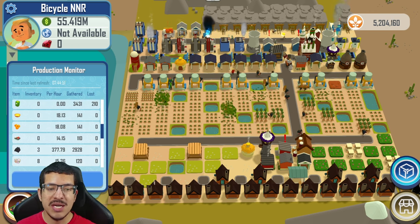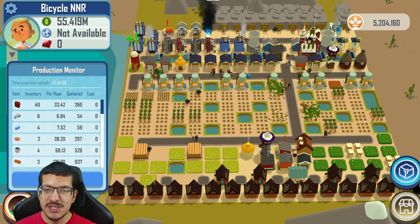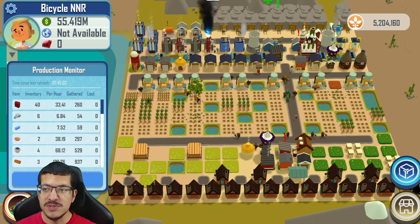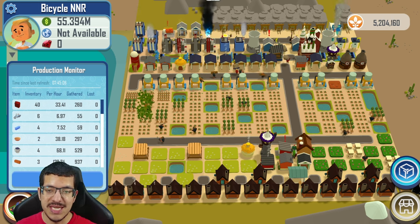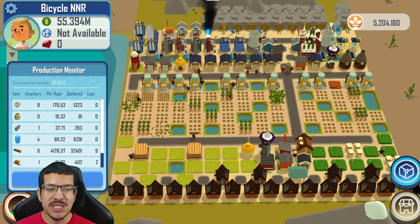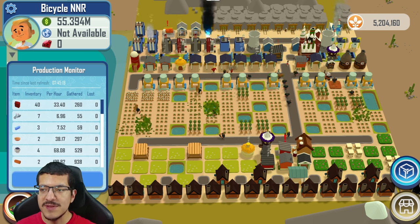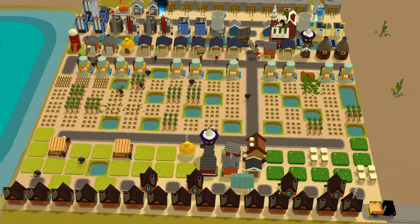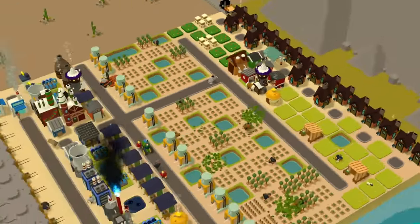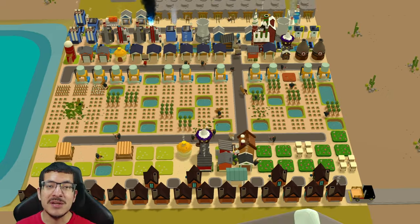This build shows 6.8 bicycles per hour, and based on the production of other components it should actually be close to seven per hour. It's mainly the lights that are holding it back from pushing a higher rate. The blue steel is at 7.5 per hour, so this could easily be tweaked to at least 7.5 per hour by moving around some glass factories, which is one of the adjustments he made that I'll show on the visualizer. I believe this design will be competitive enough to win and it also has a positive cash flow at 6.8 bicycles per hour.